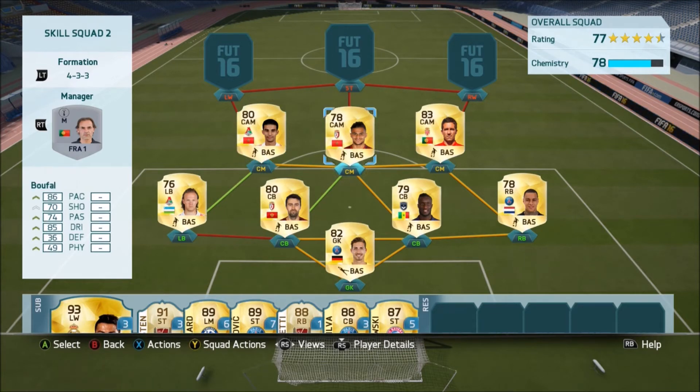In the middle, I've decided to go with Buffal — another really, really good 5-star skiller. He's got 86 pace, 85 dribbling, and decent shooting and passing as well. He's got 5-star skills and really, really good long shots. He's scored some really nice goals for me — he actually scored a rainbow flick volley from the centre circle in the upcoming compilation, which was pretty cool.